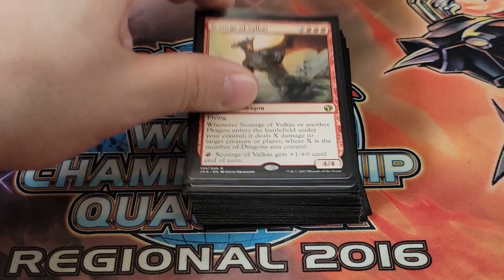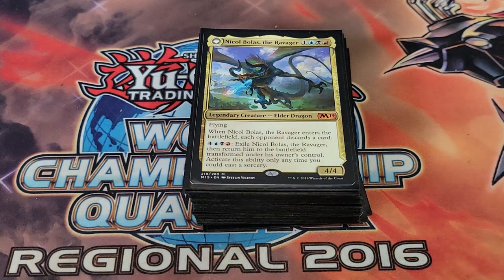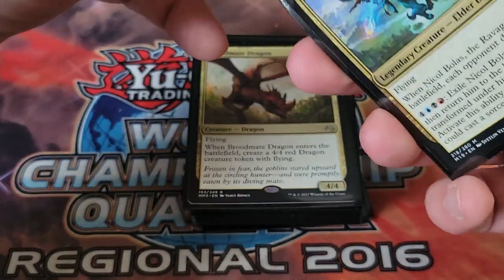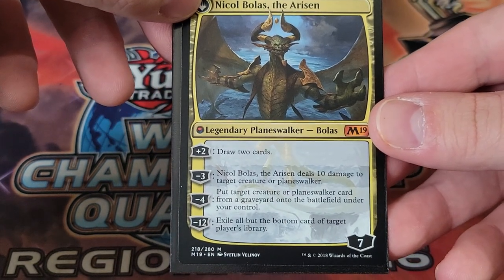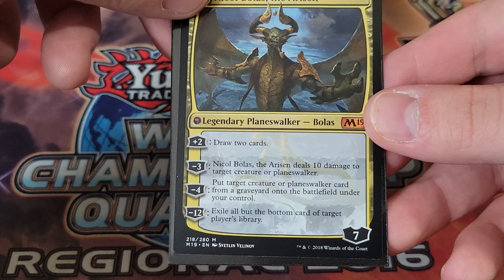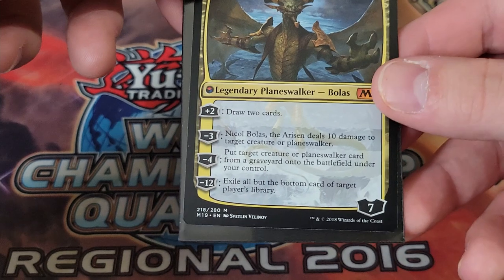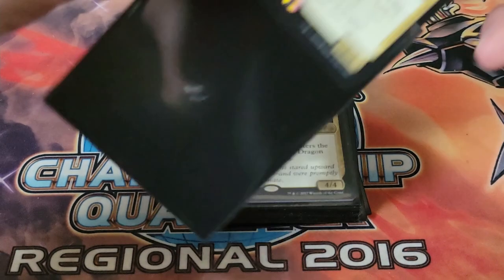We're playing one Nicol Bolas the Ravager — when it enters the battlefield each player discards a card, and you can also pay seven to transform him. Honestly I rarely get to actually bring out Nicol Bolas the planeswalker, but it is really powerful. You can draw two cards, deal ten to a target player, put a target creature or planeswalker from a graveyard onto the battlefield, or with the ultimate pretty much give your opponent only one more turn. It's also a pretty cheap dragon that makes opponents lose card advantage.